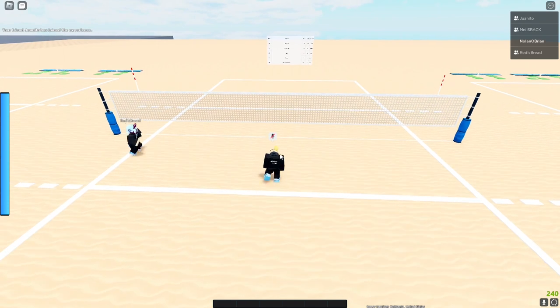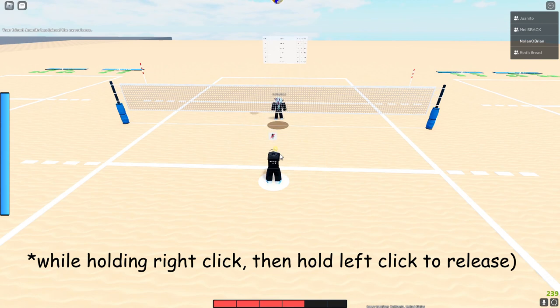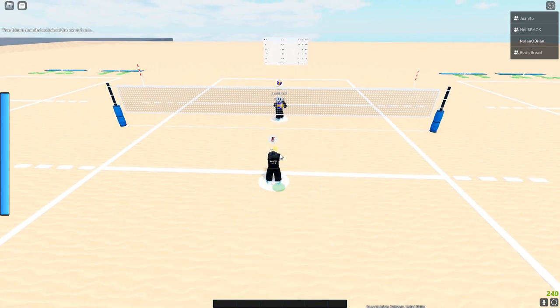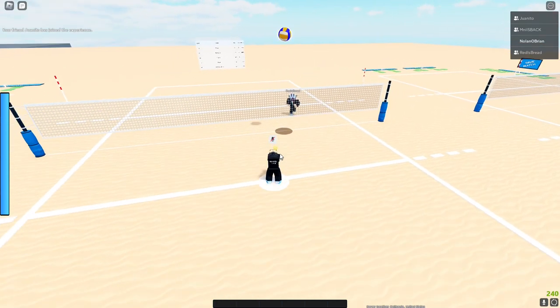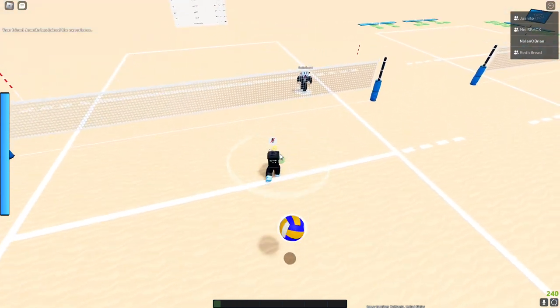For receiving, you just hold right click and then left click. You want to time the ball when it comes towards you — hold right click, then left click.